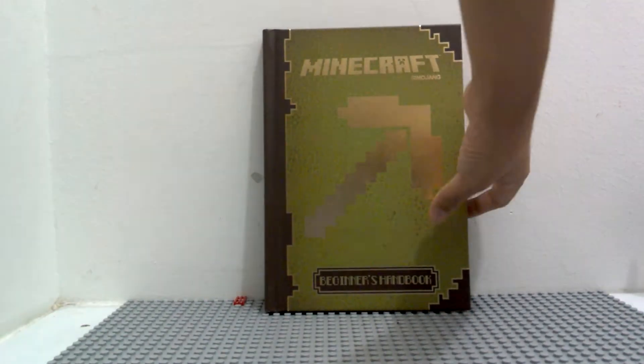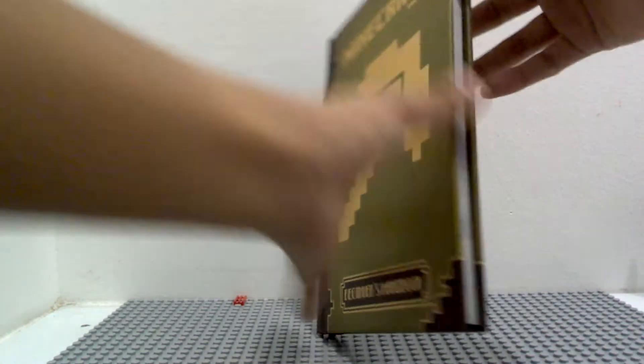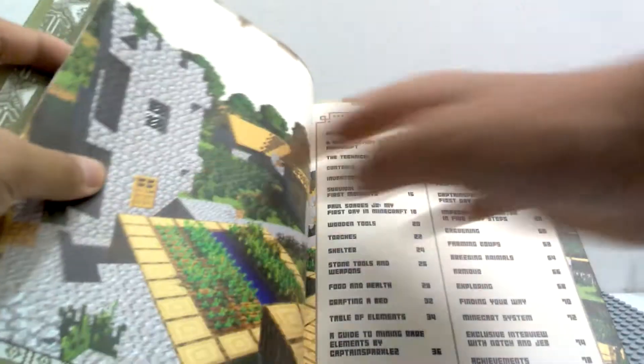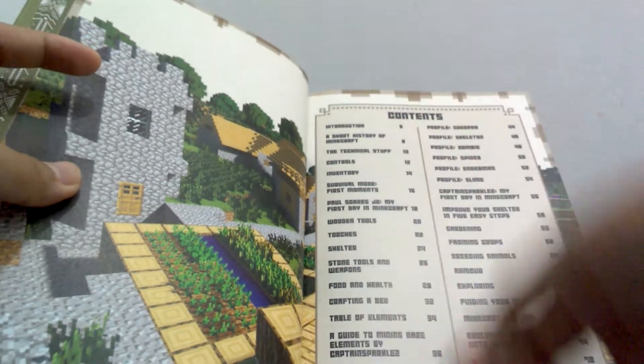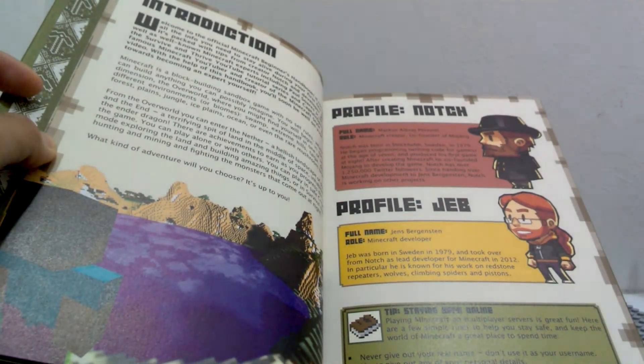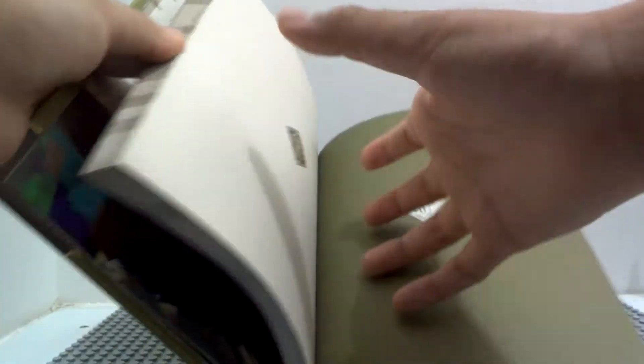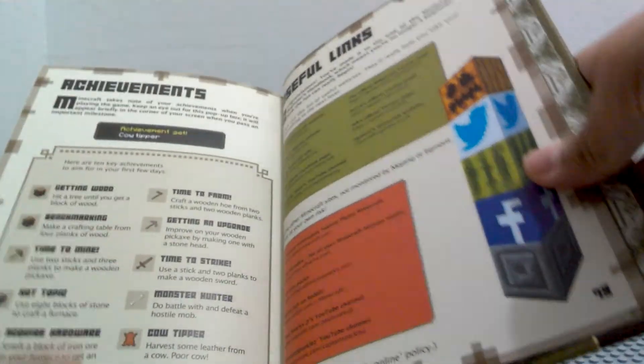I'm not going to go through all of these pages, because I don't want to spoil it for you guys. You can see the front — really awesome. Minecraft Mojang. Here's the content, and this is just the introduction. This book has 79 pages. On the back it shows you some achievements and some useful websites.